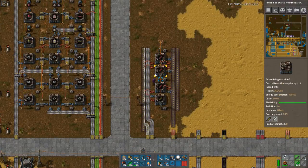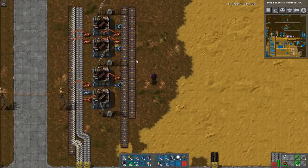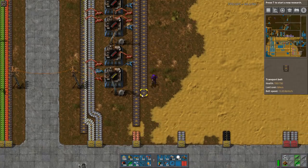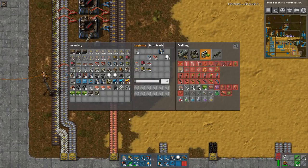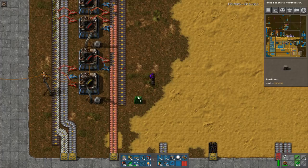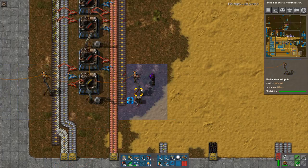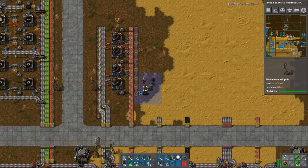This single red inserter can easily keep up. This is what I need to produce one per second for military science. However, I strongly recommend producing more. I'd propose you set up some kind of chest — depending on your preference — and just put something in a box. Remember to limit it.